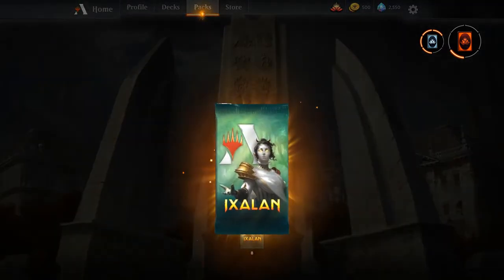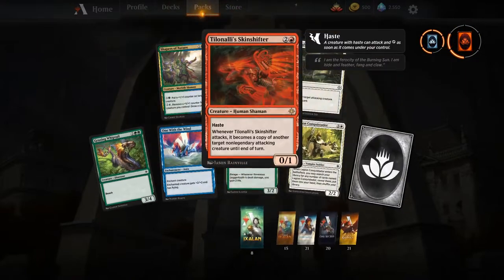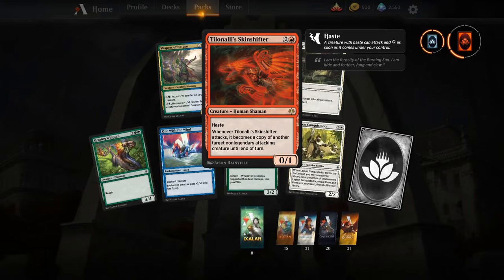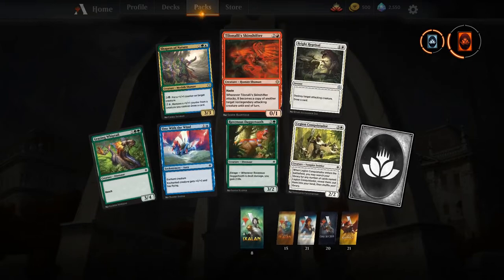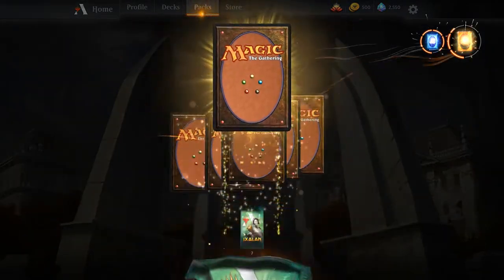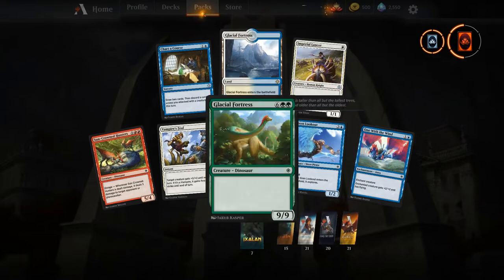Next up, Tishana's Wayfinder — I don't know what I think about this card. I like it, I think it's cool, but there's just so much blowout potential. But if we got it, we'll definitely see what we can do with it. Chart a Course — pretty solid. Another Glacial Fortress, love me some lands.